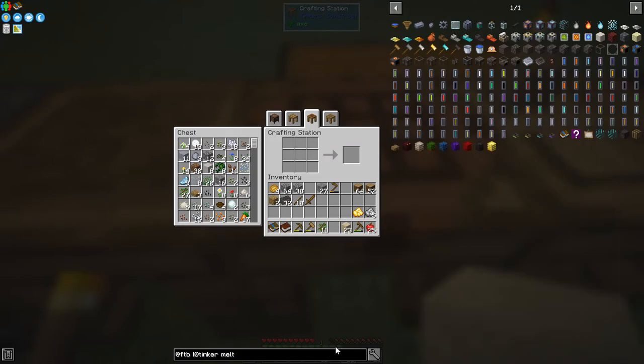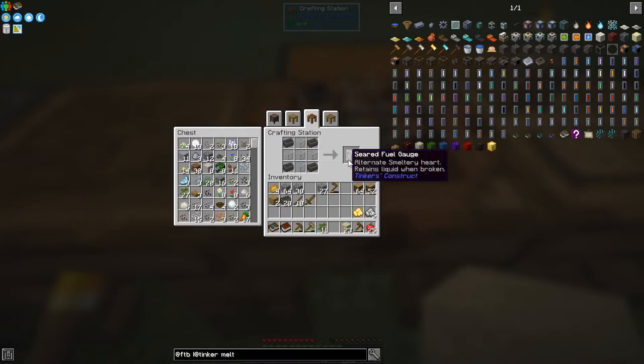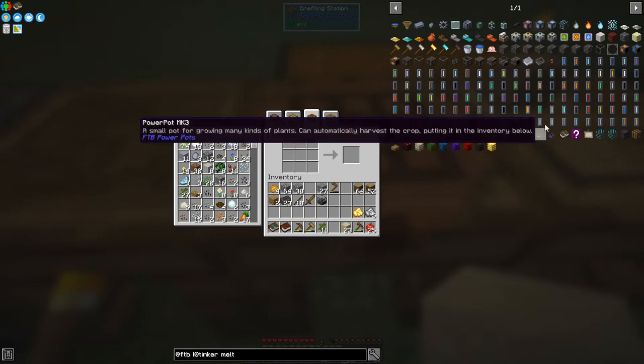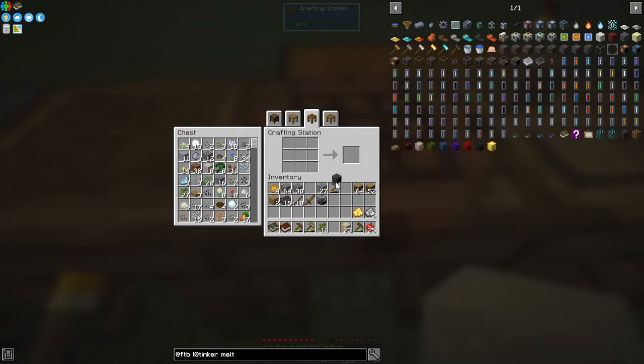Search for 'melt' and you'll get the two recipes. We've got the seared melter here which needs one seared fuel gauge or ingot gauge - they're just alternatives. We've already made some glass, so we've got a seared fuel cage like this, and from that we can make the melter itself. We also need a seared heater, which is just eight in a chest formation, and we stack them on top of each other with fuel in it - that's to melt the stuff.